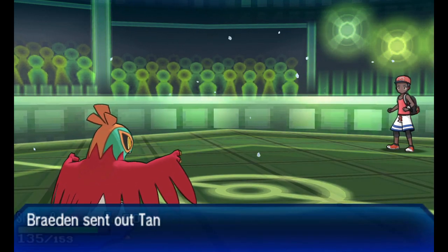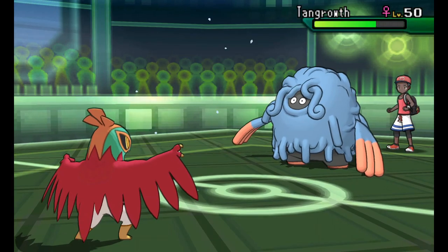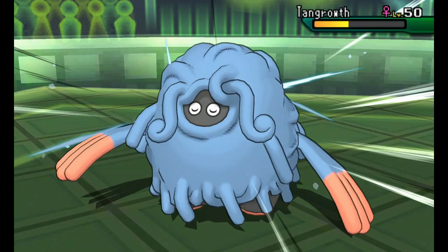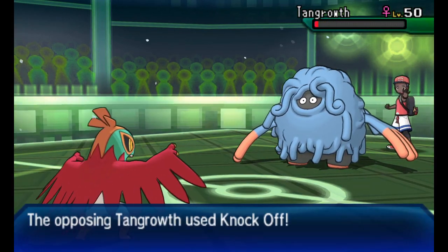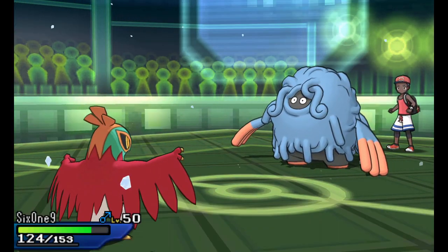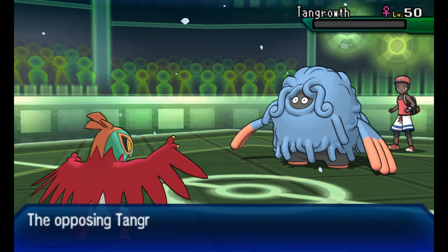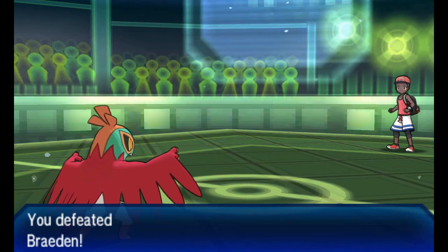I get a critical hit taking Ninetales out of the match. I'm pretty sure that crit mattered - I don't think I would have taken it out because my attack isn't the best and I didn't have Swords Dance up. Tangrowth comes in and gets taken out of the match by Acrobatics. Acrobatics doubles in power if the Pokemon that uses it does not have an item, and since I used my item I don't have one anymore. Tangrowth lived through the Acrobatics, but the hail from Alolan Ninetales is going to take Tangrowth out of the match.